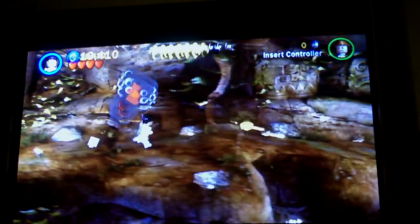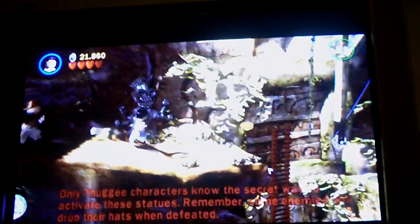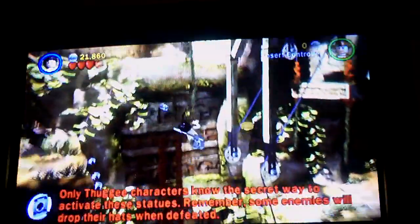Okay, so now jump, grab the rope, swing across. If that thing touches you, you die, so try not to die. There's also the key to getting an artifact in story mode, but only in story mode.